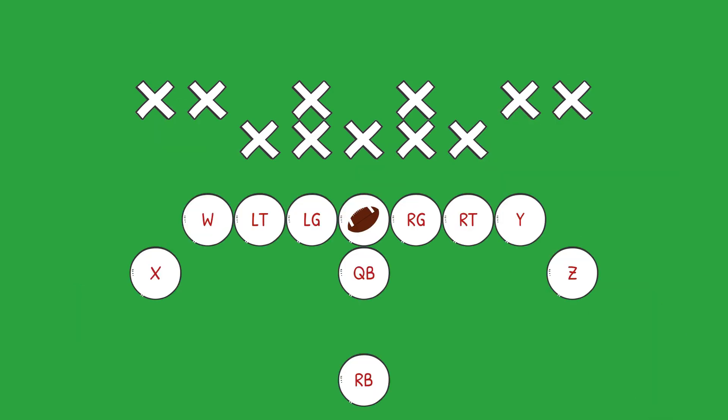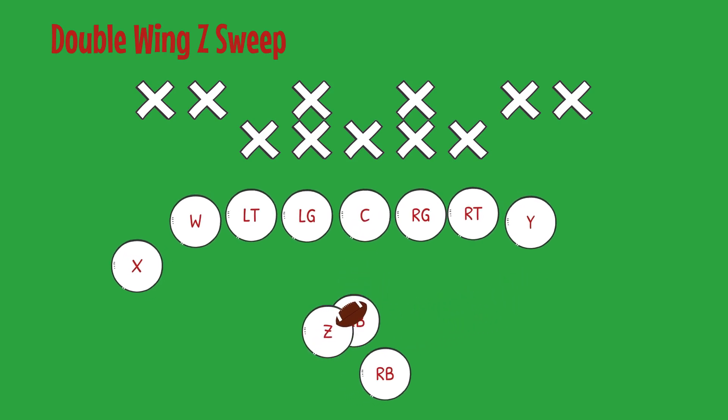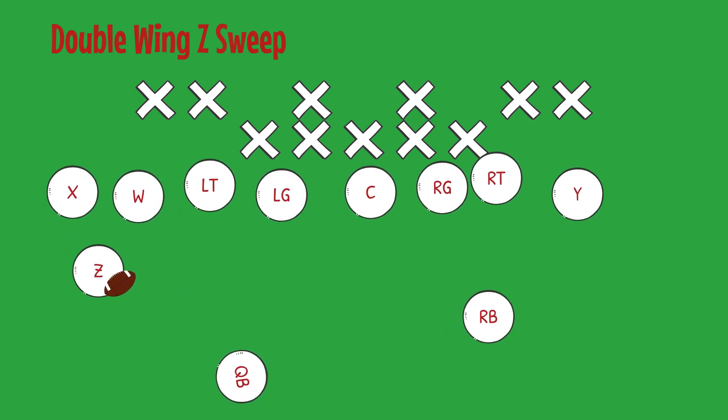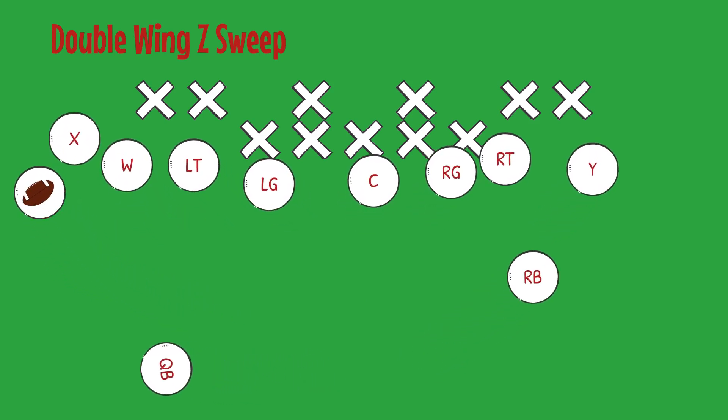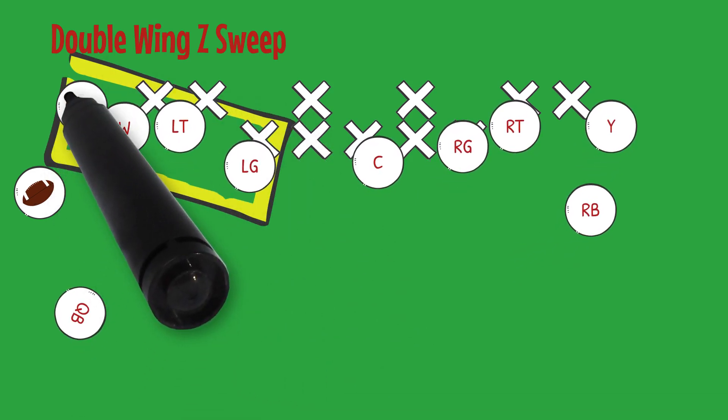We continue our Z motion plays with Double Wing Z Sweep. This is our outside speed run towards the left side of the formation. Again, the same movements and motion on each and every play. Consistency with this package is key when trying to outthink the defense. With the ball in our Z receiver's hands, he will look to his X and W receivers as well as his left tackle and left guard for big play opportunity to the outside.